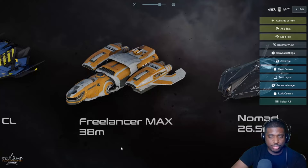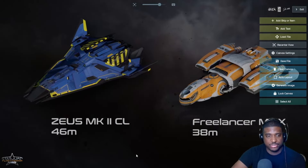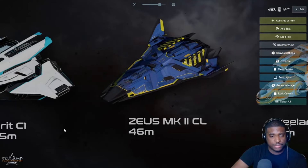The Freelancer series shares the same component access issues as the Zeus Mk2 CL — the cargo variant of the Zeus — where components are on the walls along the side of the cargo area, so you can't access them if it's full of cargo. The Zeus CL has good firepower and a lot of cargo capacity. It'll have a door or ladder at the front for entry and exit, and I think it's going to be very popular in the verse when it comes out.